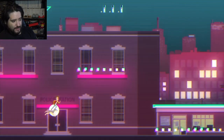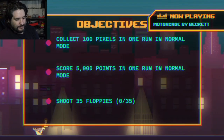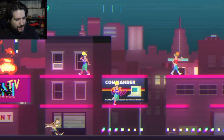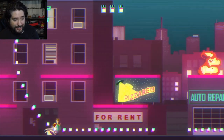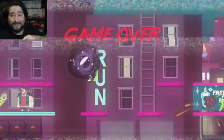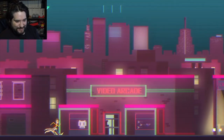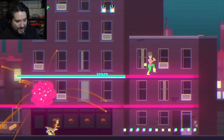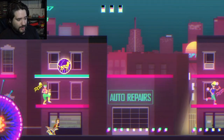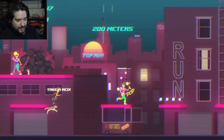Here we go - we gotta collect... oh my gosh, I didn't even see that. We get XP - I'm wondering what that goes towards. Maybe there's upgrades you can buy to power up your character. I double-jumped too high - I'm not that bad at video games! Runners like this definitely do take some getting used to. I saw the hoverboard and wanted to get that. I need to remember tapping the jump button - there is a double jump.